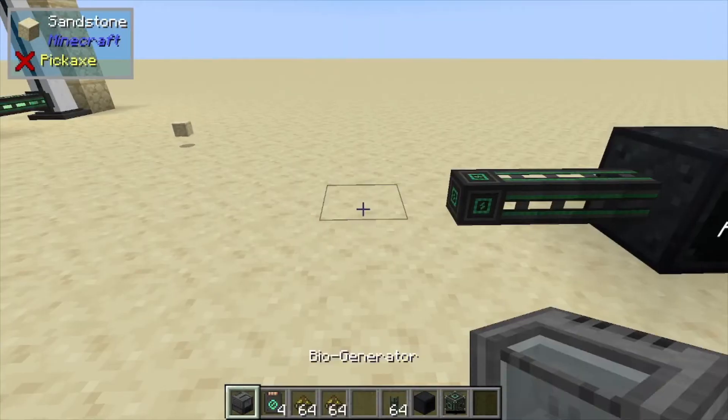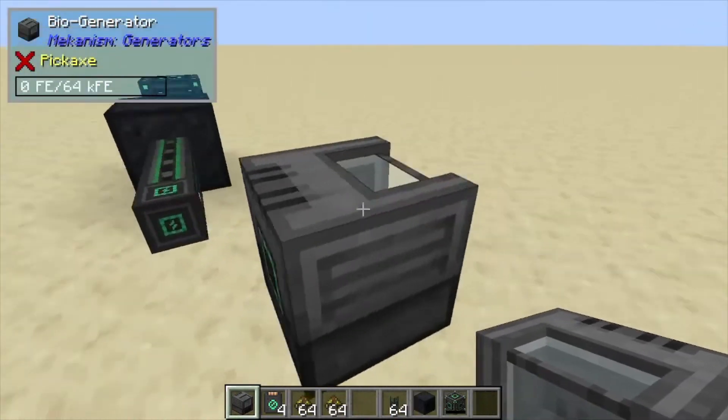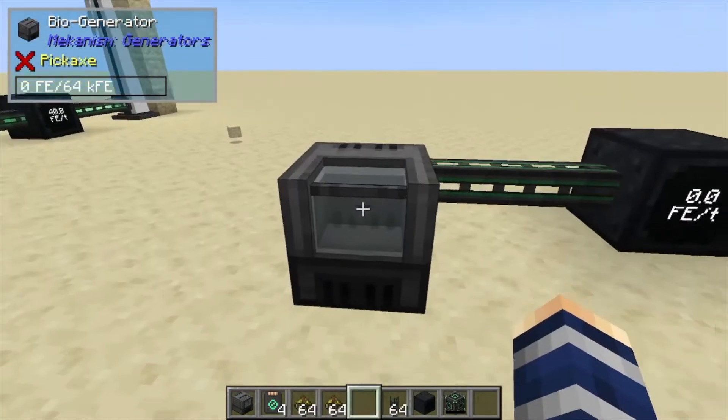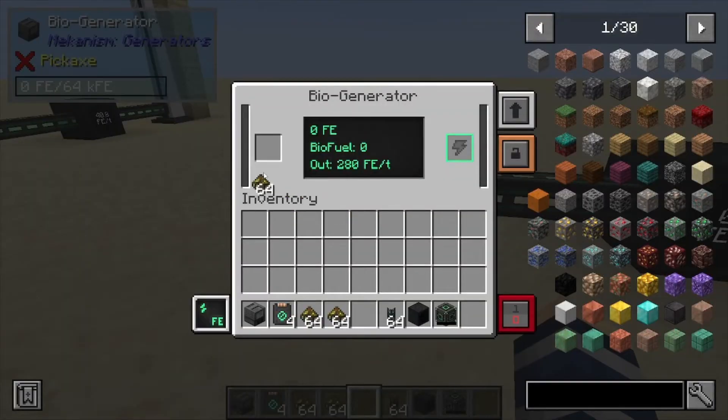Hey, Minecraft Mentor here, and today we're going over the Bio Generator from Mekanism. If we place this one down, you can take a look around the machine — the power comes out of the back of it, so we'll just plug that right in. The front is this little glass part.